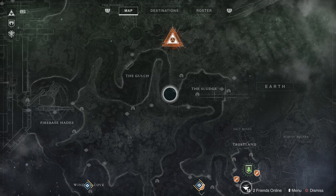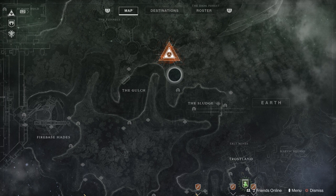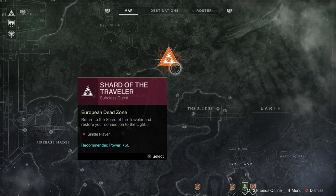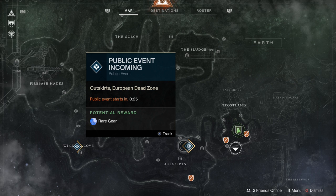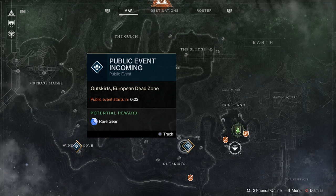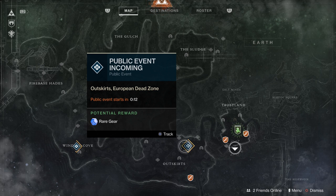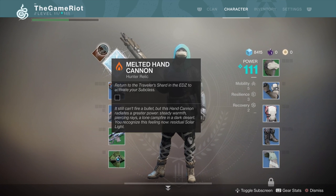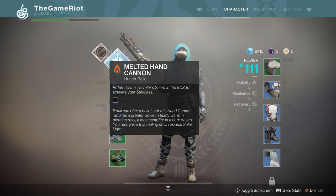Hello guys and welcome to Destiny 2, part number five. This one is slightly different — we're going after a subclass, the Shard of the Traveler. I want a subclass for my hunter. To unlock it, you need to do public events and get hunter artifacts. They're fairly rare but not too rare. Keep doing public events and the subclass mission will unlock.